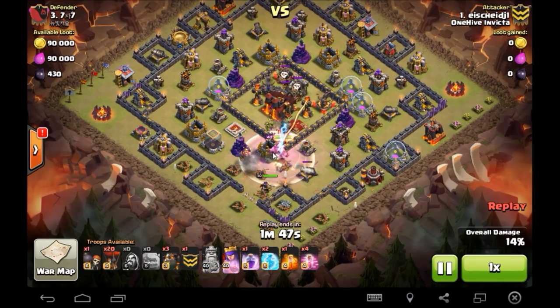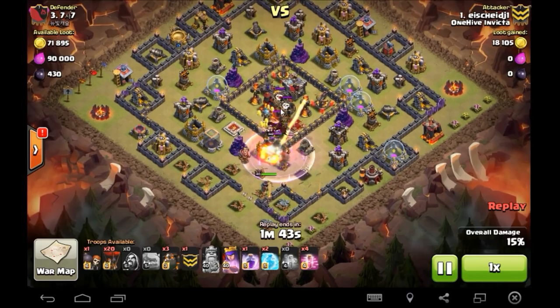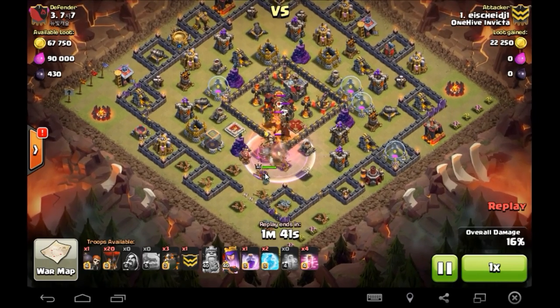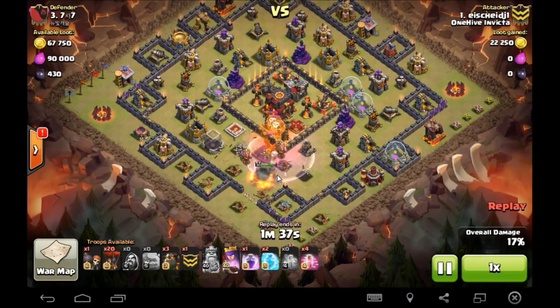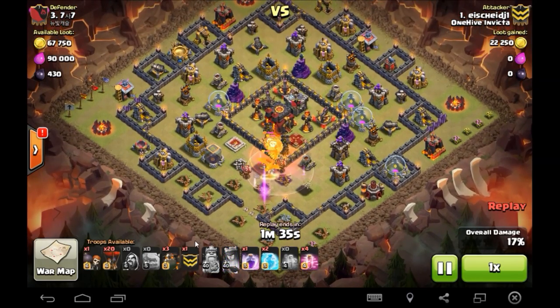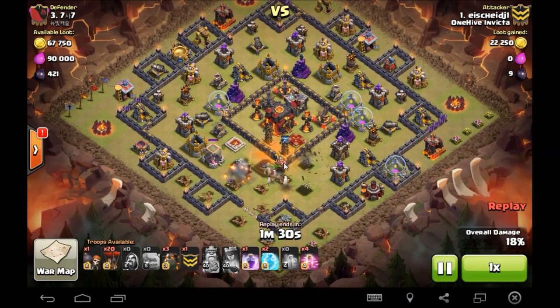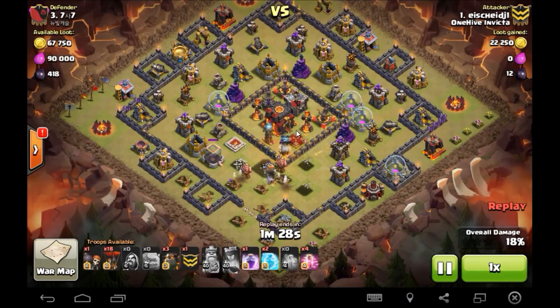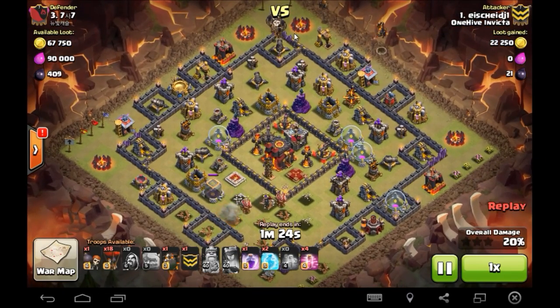Heroes are in. The king locks onto the king, then locks onto the queen and takes her down. Looking good — the CC is pulled out, the kill squad has almost done their job. Poison is going to take care of most of that CC and the queen's going to finish it off. He goes ahead and sends in the quad LaLo — balloon down, dragon down, balloon down — beautiful. Queen's done her job, she can go down. Ice starts sending in the balloons and the lava hounds, gets a two-for-one trade on that cannon — pretty great.